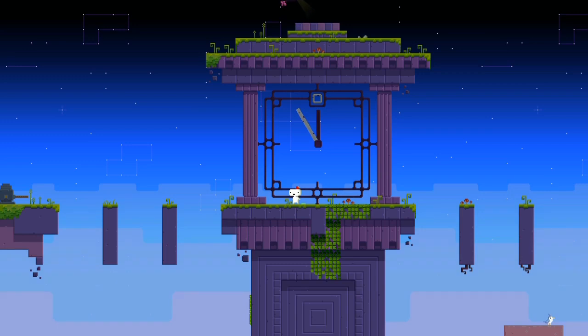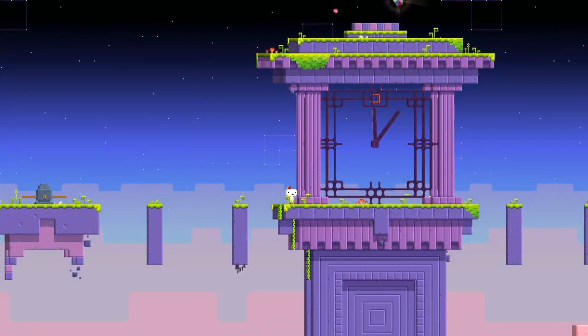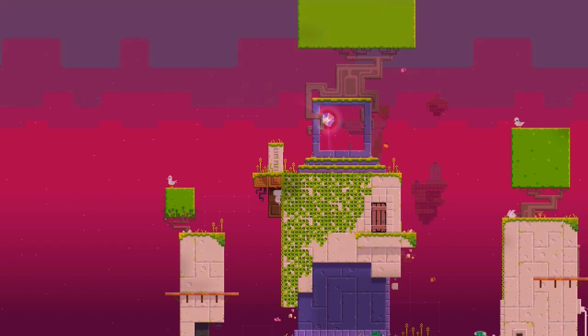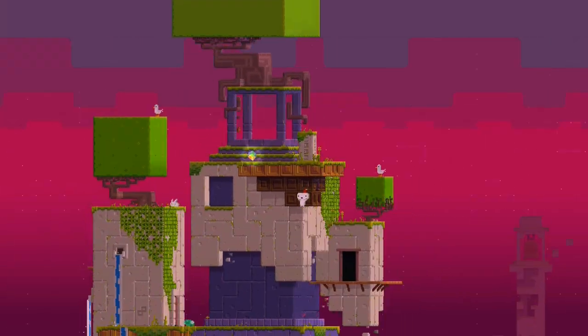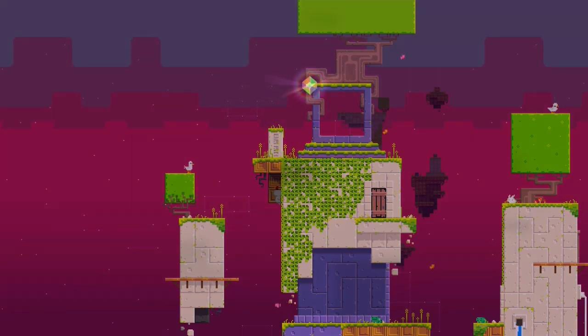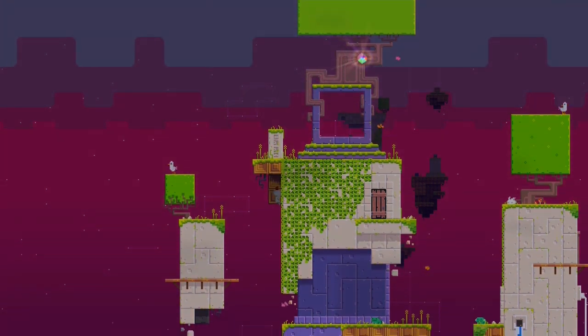With this neat trick, you can make Gomez dance. Just hold left and keep tapping right — you move back and forth really quickly. It doesn't work the other way though. On any wall like this, grab the vines and flip around so you'll fall. Quickly turn around and grab the vines again. You'll grab the vines despite the fact that you're on the other side. You can't move, but just jump to get out of it.